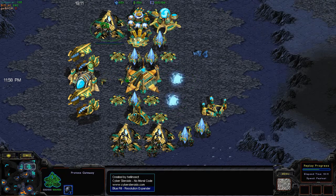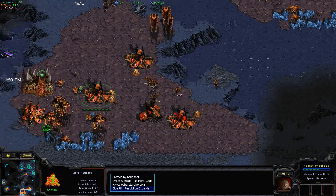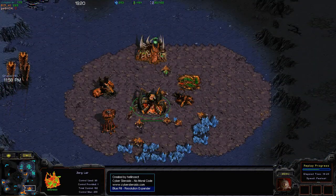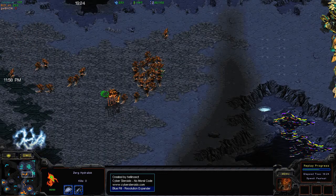Jumper had a big lead early on, but it's not that big anymore. B-Face, despite losing so many Overlords, has been mass-pumping Hydralisks, and this is a big Hydralisk army — they do have upgrades, and that can be pretty hard to beat with no Psi Storm.